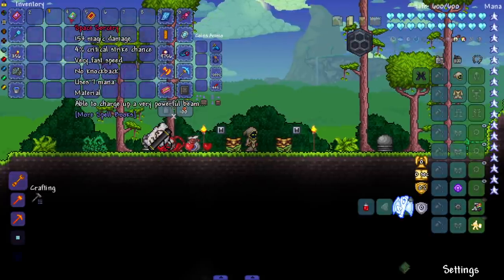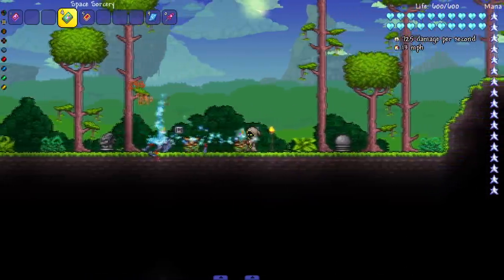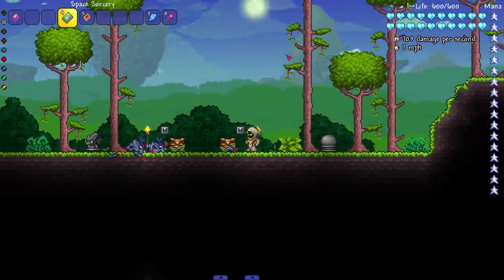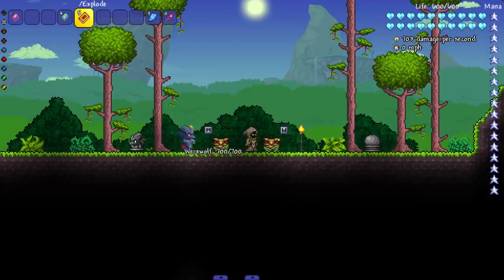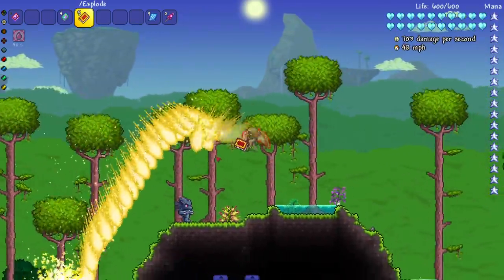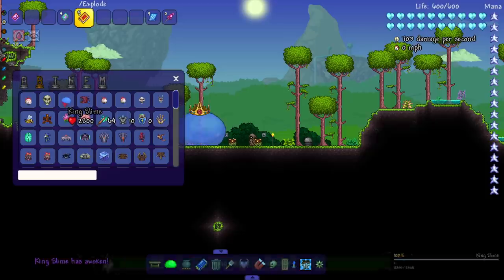Last two tomes. Space Sorcery can charge up a very powerful beam — it's very loud and has a lot going on. Then the final tome at 1018 magic damage is by far the strongest stat-wise, but when I try it against enemies it just doesn't seem to hit anything at all. Let me try it against a boss — maybe the werewolf is immune.